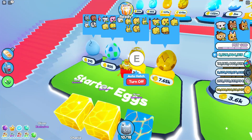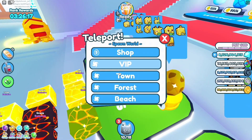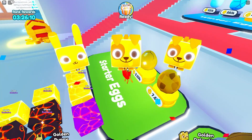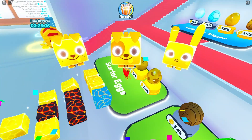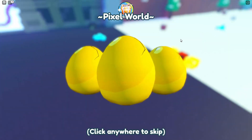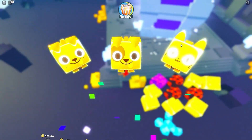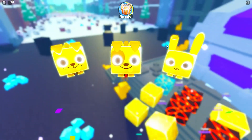Here's a hack: if you're auto hatching, you can go to the teleportation menu and scroll all the way down to the Pixel World and the giant chest. Let me do that real quick — there, I made it. Let's see if it's still hatching — yep! After that, like you may have seen in another video, you can just stand up here on this little pillar.